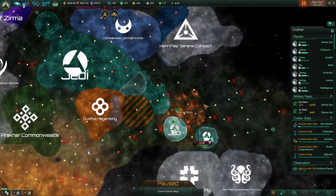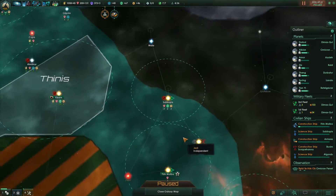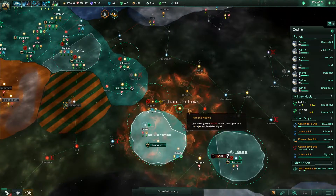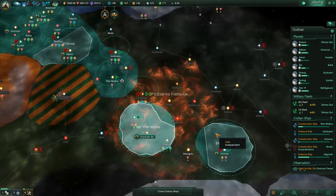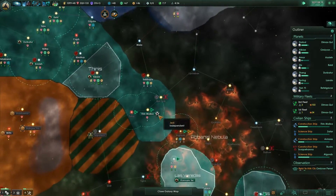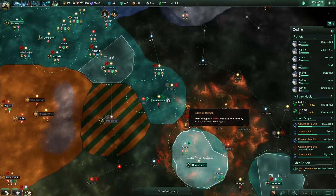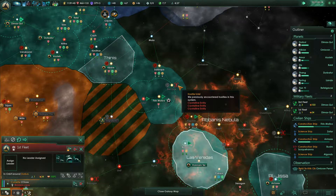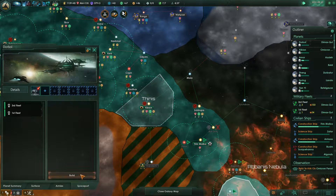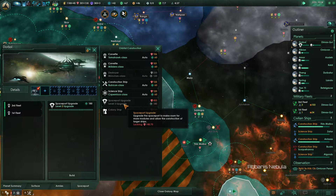Hello everybody and welcome to Sanctus playing Stellaris as the Jedi. I'm curious who is actually here — maybe it's another empire, not an amiibo. They're not constricted by high plains because there are none in that area. I'd like these borders to grow a bit since they're just too small right now. There are crystalline entities here — I don't think they're that strong. If we build a couple more ships we should be able to take them, and we can go for some destroyers if we upgrade our spaceport first.